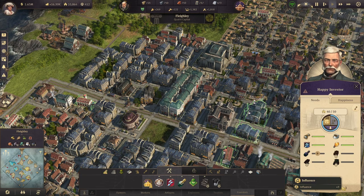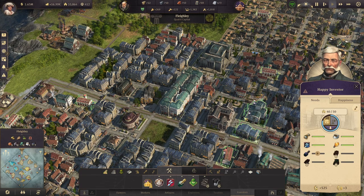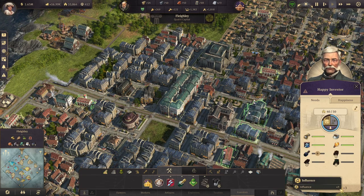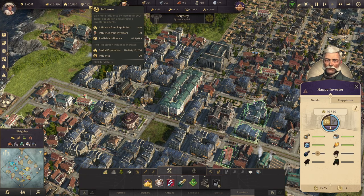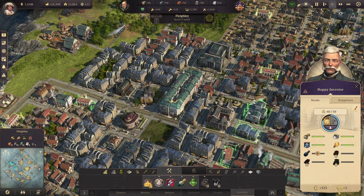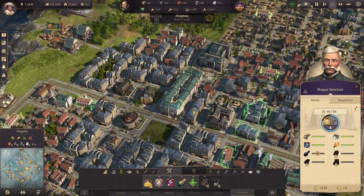They also provide you with crucial influence. Every investor home on high influence — that's normal difficulty — gives you plus 3 influence per home. This is not a ticking resource that ticks up over time; it is just a flat amount that gets added into your influence resource pool. If you're on advanced difficulty, it is plus 2 influence, and if you're on expert difficulty, it is plus 1 influence.